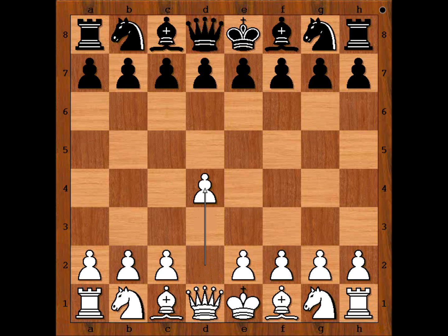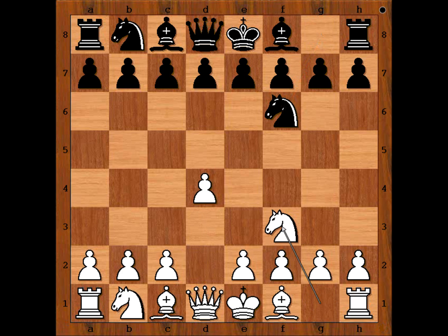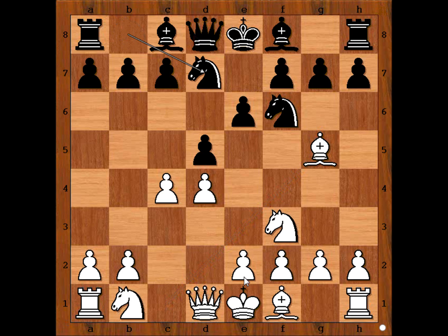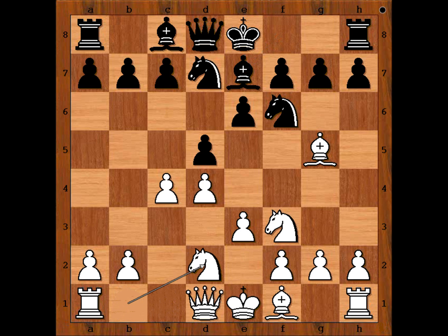White started with d4, Nf6, Nf3, e6, c4, d5 — the Queen's Gambit. Then Bg5, Nbd7, e3, Be7, and white played Nbd2.